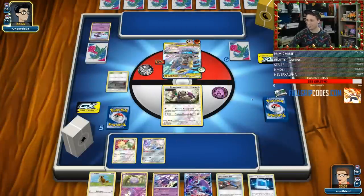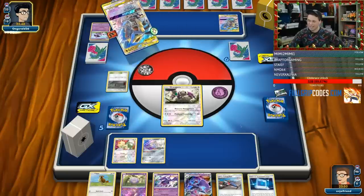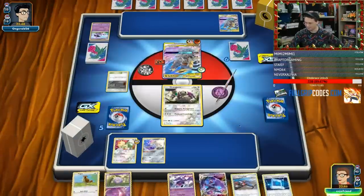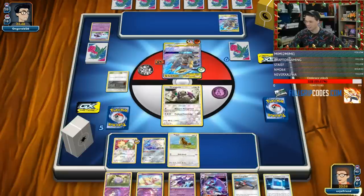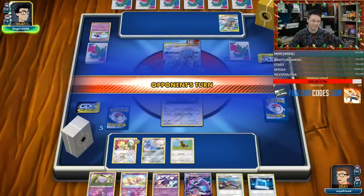Alright, we got a Pidgey now — maybe I start to draw some cards. I think ideally my opponent just uses Calamitous Slash and knocks out my Oranguru, but they're smarter than that. So they're not gonna. The moment I put this Pidgey down, they're gonna know what's up and start targeting it. We'll see what they do.